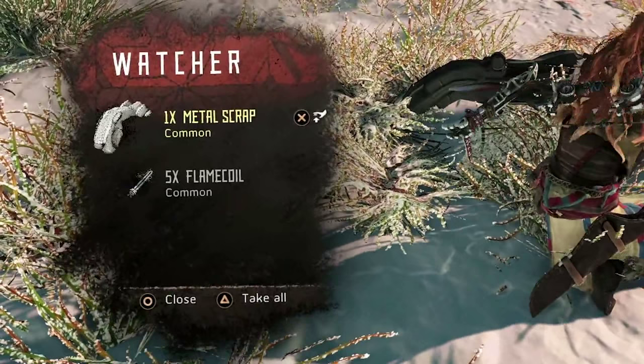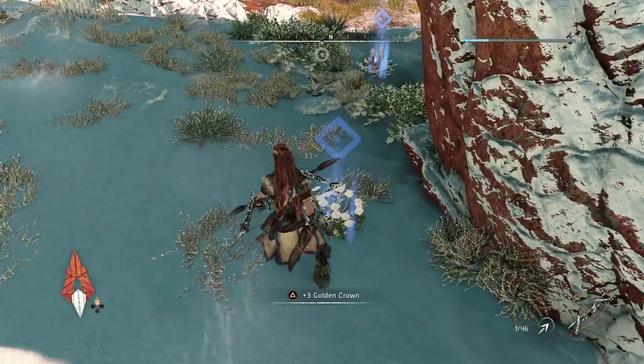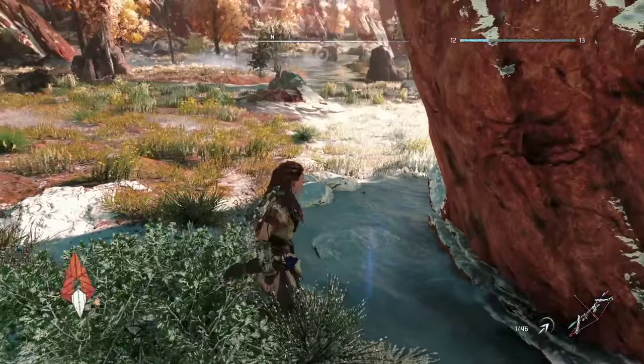We've described previously how important machine parts are to the world of Horizon Zero Dawn, and here we're showing you some of those parts. That flame coil you can see on screen is one of the elements required to build explosive arrows. Machine parts are incredibly important — the economy, the entirety of the world of Horizon Zero Dawn, is built around them. You'll also want to explore every nook and cranny of this open world — ancient cities, mountain tops, rivers and valleys, all kinds of settlements — because you never know what you'll find.